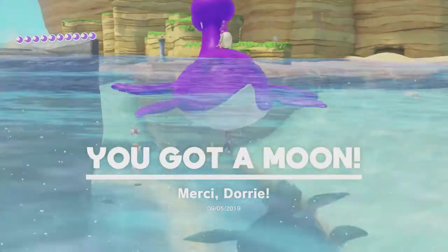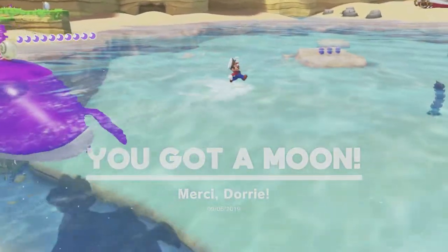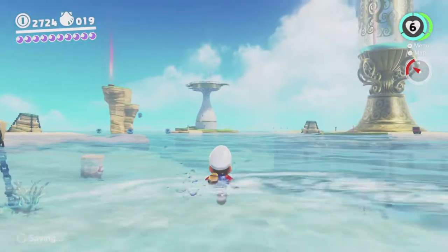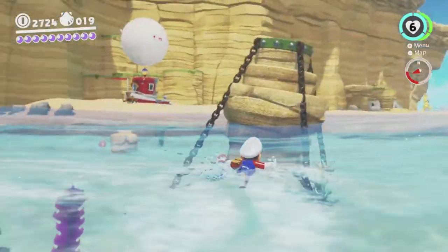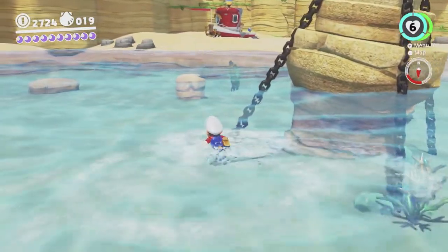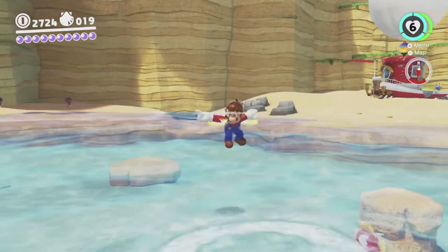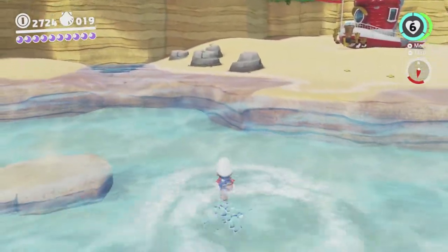Yeah, and that's all the moons we needed. So yeah, that's one way to do it — there'd be a lot of other moons we can reach here without walking on any of the sand. Let's try to get back to the Odyssey without having to touch the sand again, since it's parked on the beach. That might be a little tricky but I think we can pull it off.